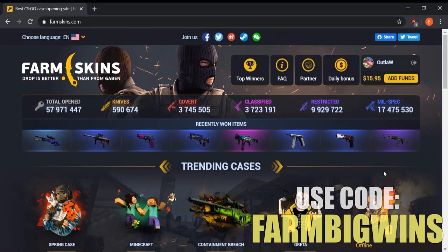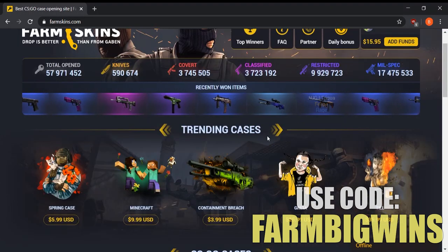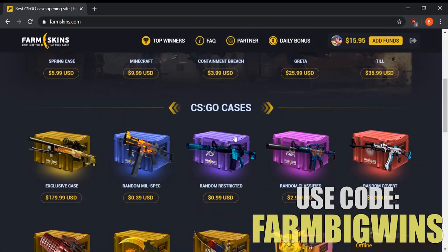I went ahead and deposited about 15 bucks and got a 95 cent bonus just from using that code, so definitely make sure to use FARMBIGWINS — I got almost a whole dollar extra just for using it when I deposited. Now we're going to go through every section of cases and choose a couple to open.